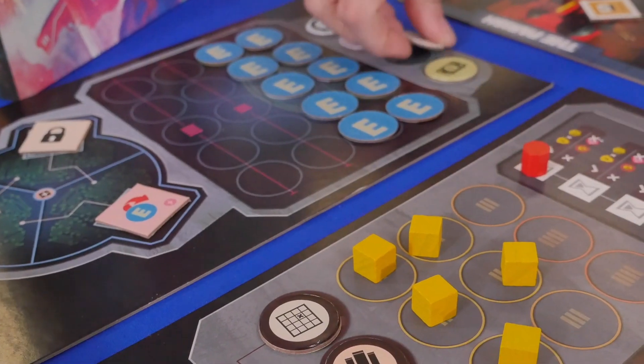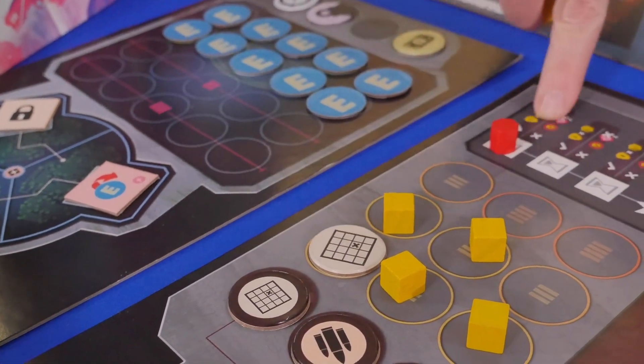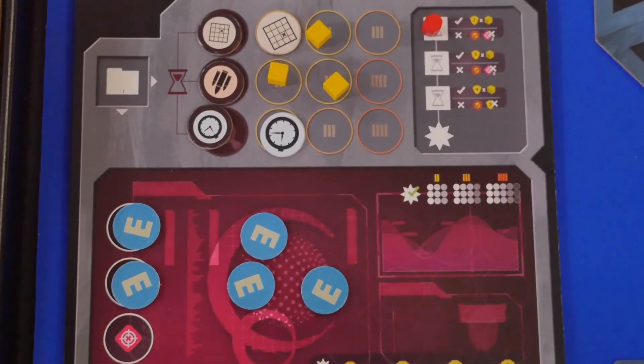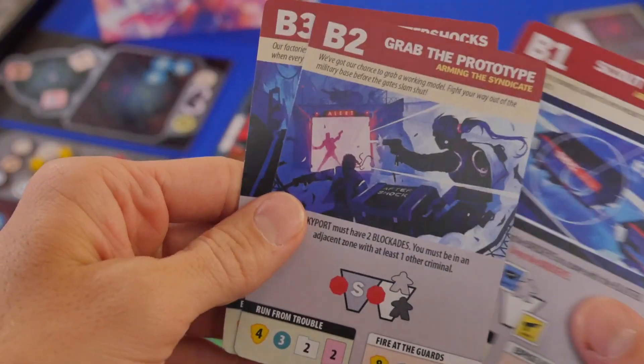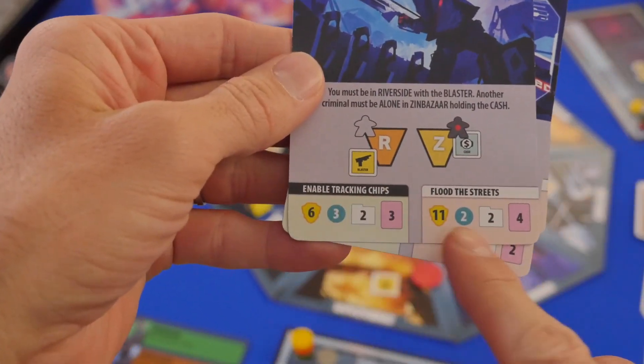Evidence tokens can be filed in the current chapter, which must be solved before the evidence pool tokens are gone for the round, or they can be used to help solve the overarching story plot at the end of the game. Story cards can be completed at the end of a turn with similar rewards and consequences based on your decisions.